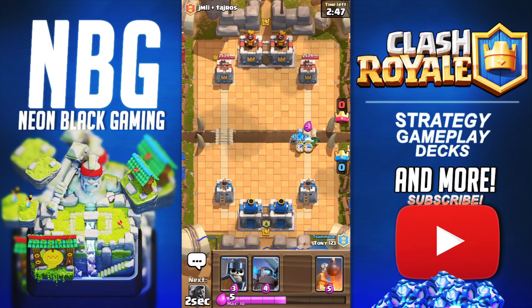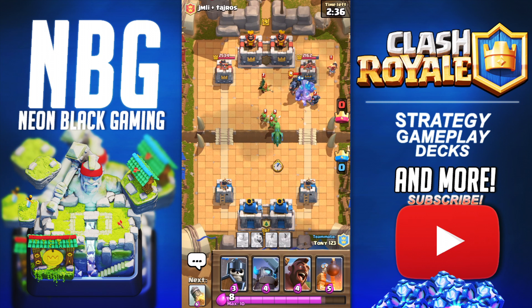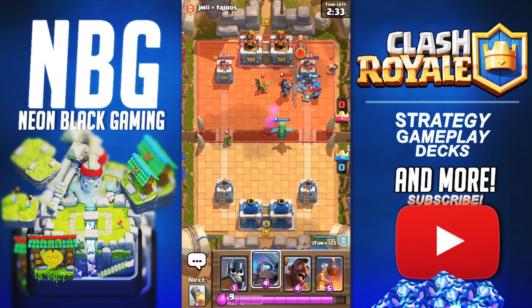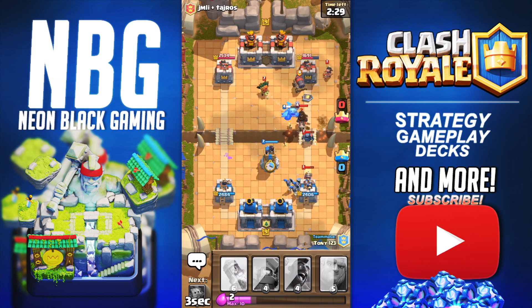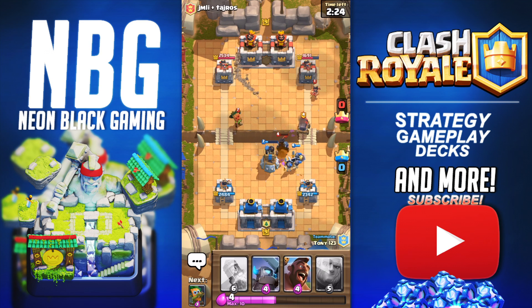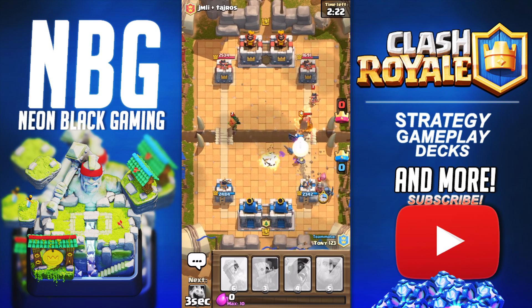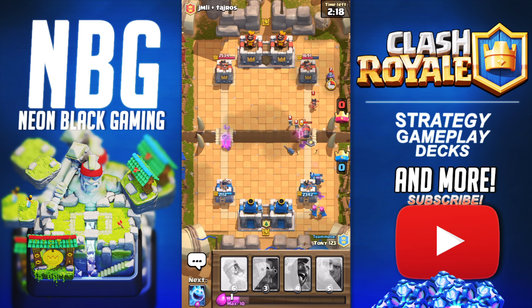We're going to go Dark Goblin. Interesting quick push by him. Come on, jump! Nice. They're having a large counter push — we're going to have to drop something that's going to destroy it all. Maybe Guards, which is actually well-timed. We're going to stick a Bomb Tower just kind of in the middle there to absorb all the stuff like the Mini P.E.K.K.A. and the Cannon Cart. Another Miner — we're going to go Mini P.E.K.K.A. to take that out. Sadly the Dark Goblin does get to our tower, but it's only like four shots, so can't really complain.